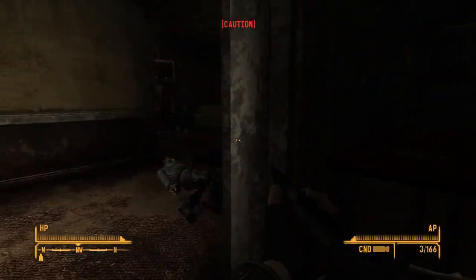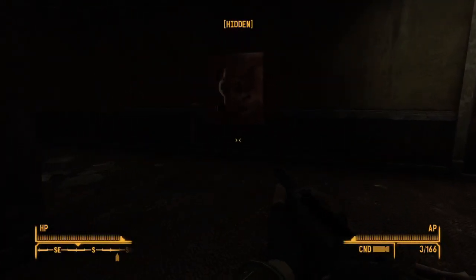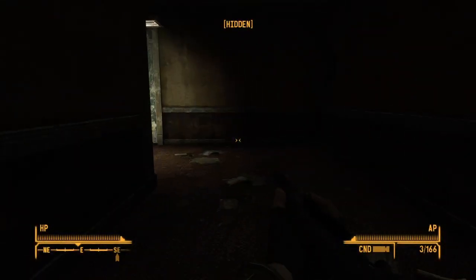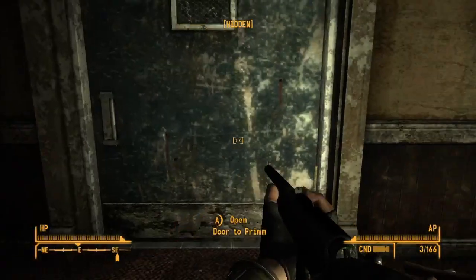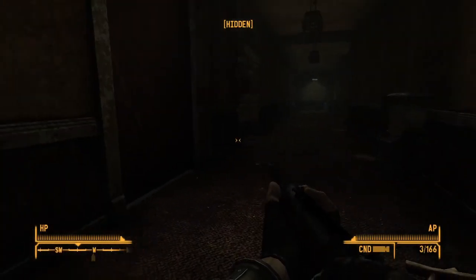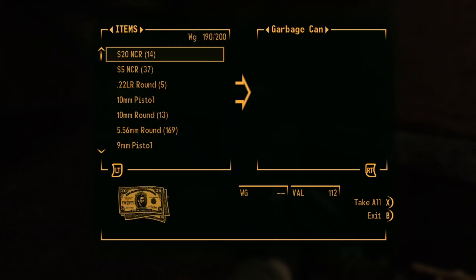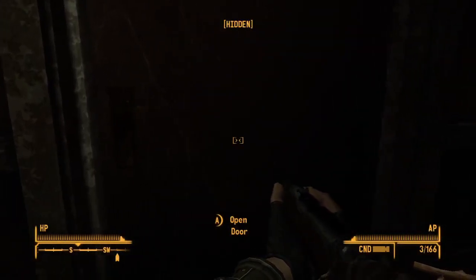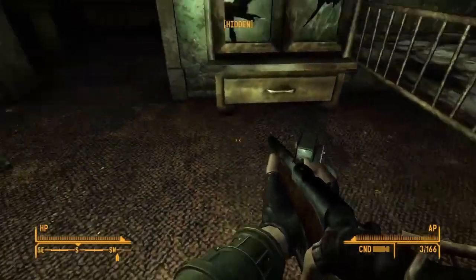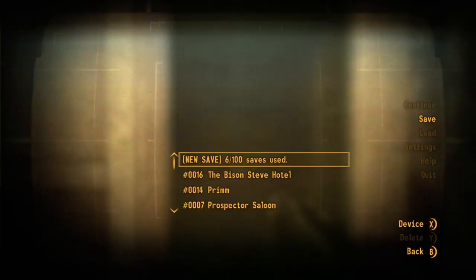Where's he at? Since I came that way, let's go this way. This is the stairs, right? Yeah, that's the stairs. Must be this way then. A Sunset Sarsaparilla. Let's do a quick save here — looks like a good place to do a save.